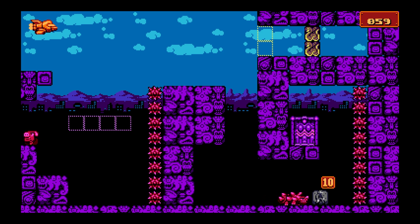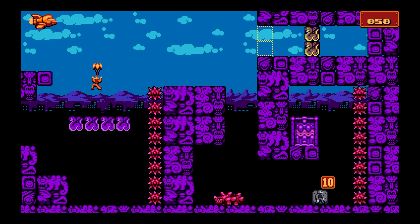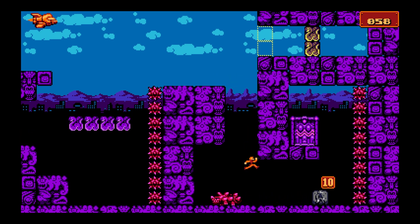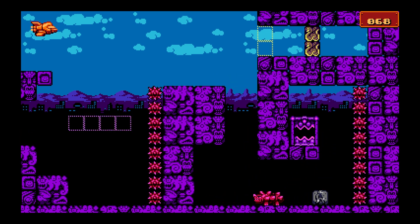Now we jump down here. We leave a stone to block the dinosaur from later on. That way, whenever we go down there the second time, we can get that plus ten without him being a problem whatsoever.